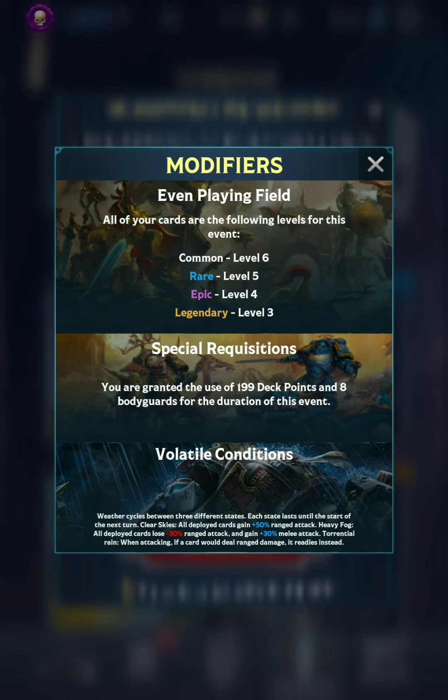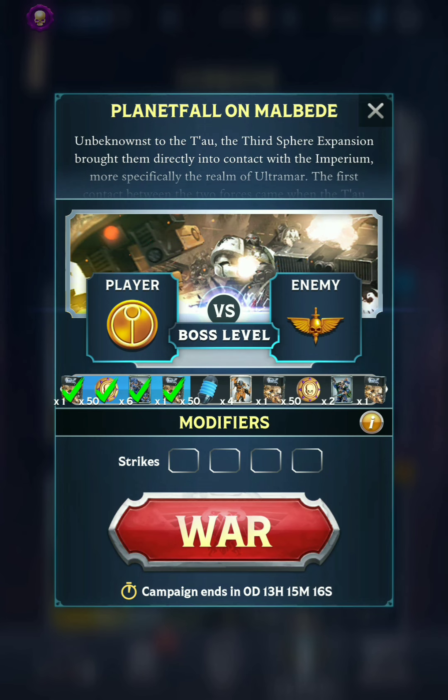There are 3 different weather conditions. We've got Clear Skies, which gives all deployed cards plus 50% ranged attack. Then there's Heavy Fog, which reduces ranged attack but increases melee. And then Torrential Rain, which completely disables cards from using their ranged attack — if they would use a ranged attack, they ready instead. We're playing as Tau all 3 days, and Tau really rely on ranged, so this weather can severely interfere with your ranged attacks, making it pretty tricky.